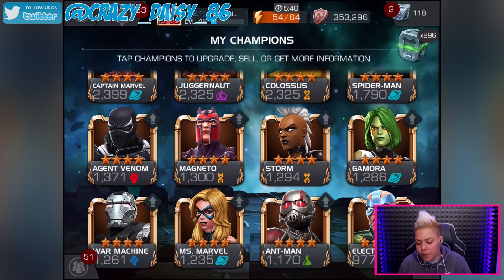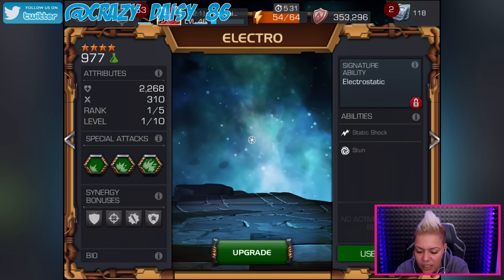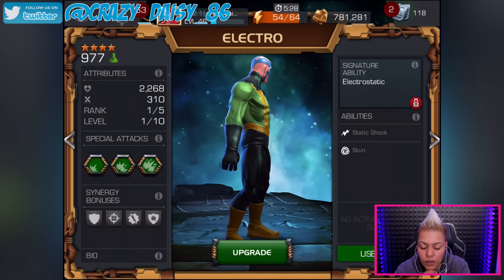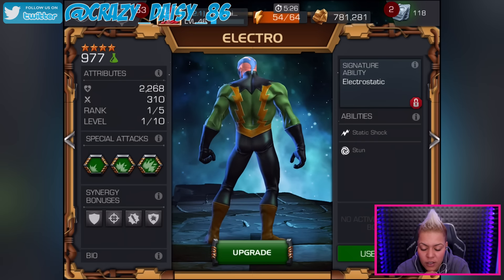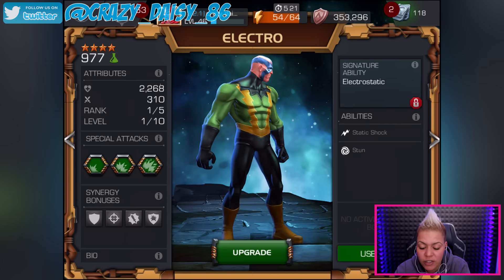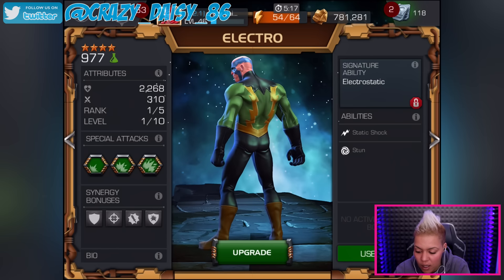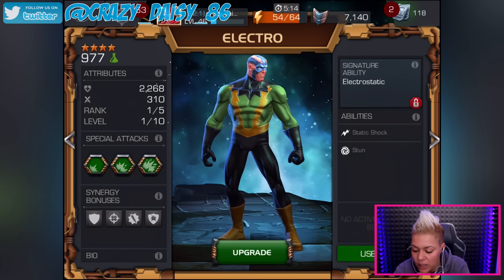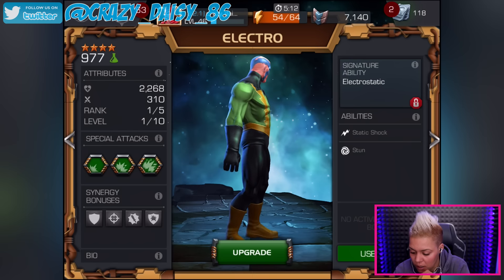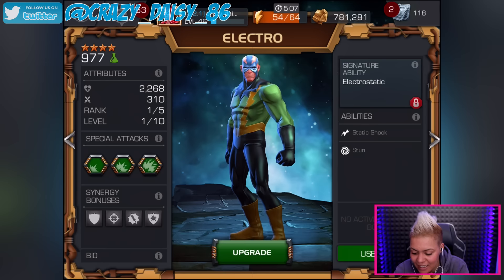I'm going to be leveling him up, not actually ranking him up right now because I don't think I've got anything I need. Let's have a look at his info first. His overall rating is 977, his health is 2268, and his attack is 310. He's rank 1 of 5, level 1 of 10. His signature ability is Electro Static, and his abilities are Static Shock and Stun.